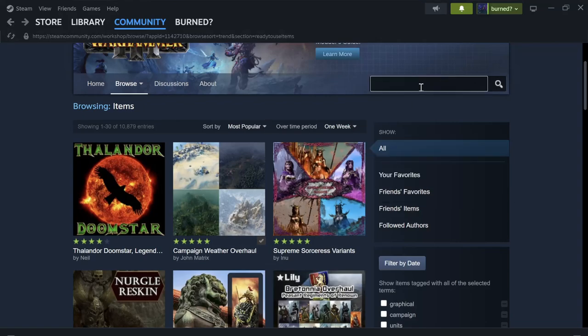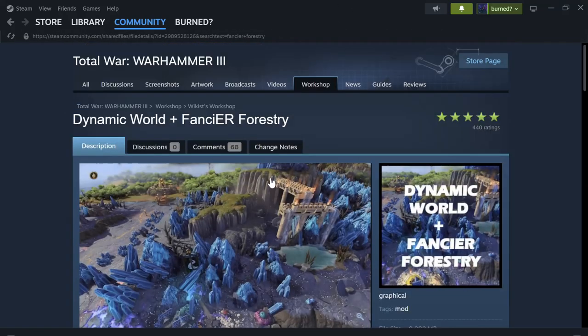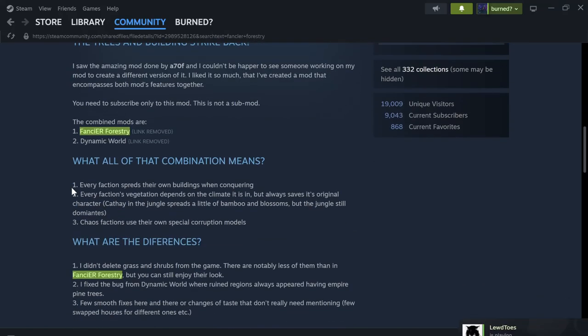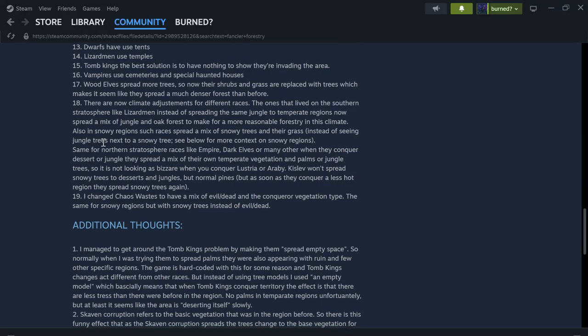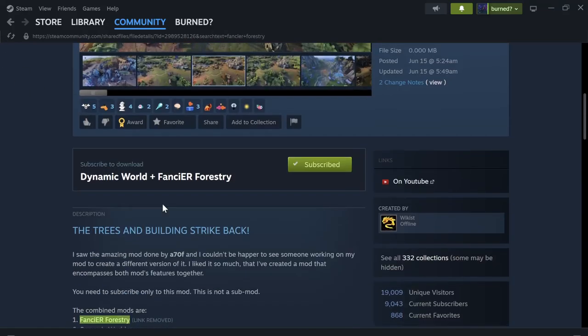The second mod is Fancier Forestry with the Dynamic World. This is essentially a two-in-one — it combines the Dynamic World mod and the Fancier Forestry mod, and it can lead to some pretty incredible things that happen on the map. It's really well done, and I recommend you get it. It is on the Wikus Workshop.